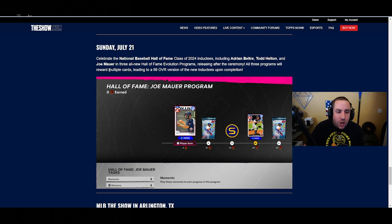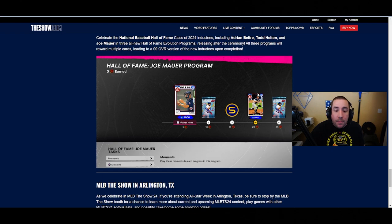On Sunday, celebrate the National Baseball Hall of Fame class of 2024 inductees, including Adrian Beltre, Todd Helton, and Joe Mauer with three all-new Hall of Fame evolution programs releasing after the induction ceremony. All three programs reward multiple cards leading to a 99 overall version of the new inductees. The only thing I wish is that these were core cards - because they're Hall of Fame cards going to 99, it would bring up the hype. Maybe the 99 version is a core card but it looks like it's a Season 2 card, which is the only downside I see.